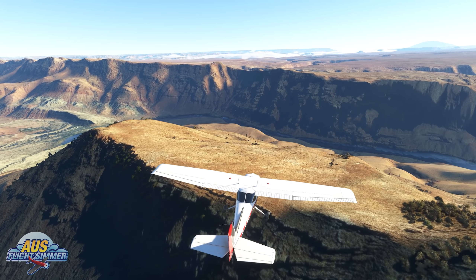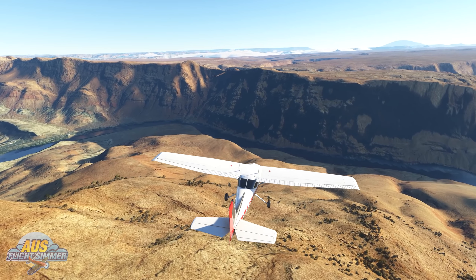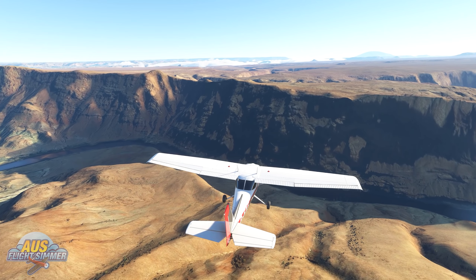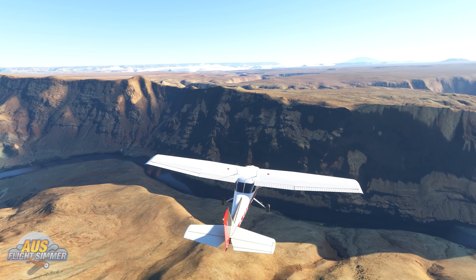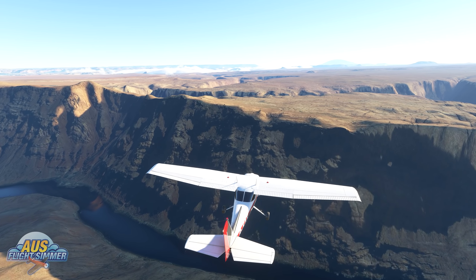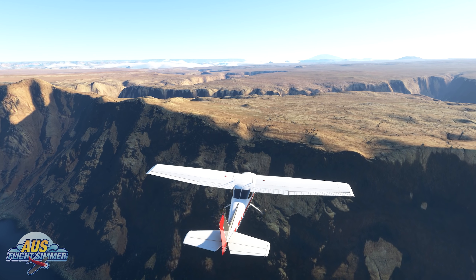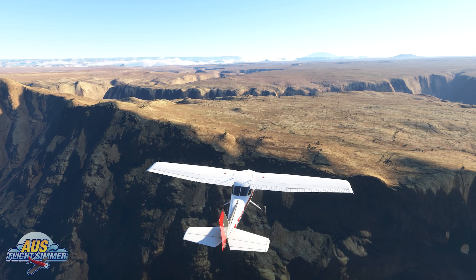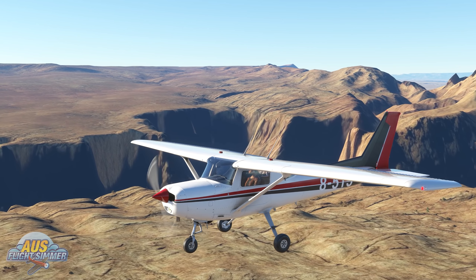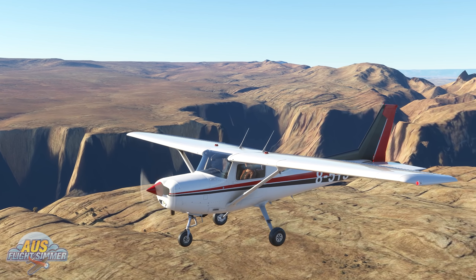Moving on to the next world update, which has already been confirmed — England, Wales and Scotland. We will see improvements to the data including elevation at a range from 50 centimeters to 2 meters in resolution, alongside improvements to imaging from Bing Maps. Work is ongoing to try and include Ireland into the pack, but the situation remains dynamic. 50 to 60 points of interest will be included, as well as four handcrafted airports: Manchester, Barton, Liverpool Airport, Land's End Airport, and Altasqueros Airport. We should expect to see all these hit our sims on January 28th, 2021, and if we go by the level of detail from World Update 2, we are in for a big treat.